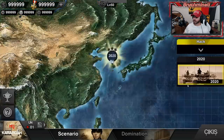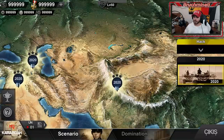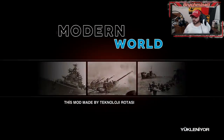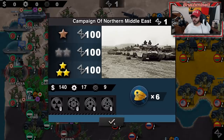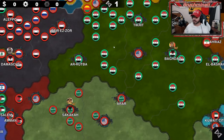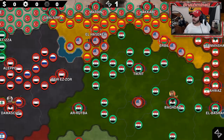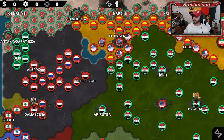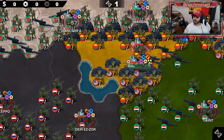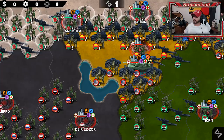We've got these 2020 campaign missions — there are six of them. The first one is Campaign of Northern Middle East: we are experiencing problems at our border stemming from the PKK, the Assad regime, and Iran — it is time to put an end to this. So we are playing with Turkey. We've got a few allies; the Iraqis are on our side. The sounds appear to be the original sounds.